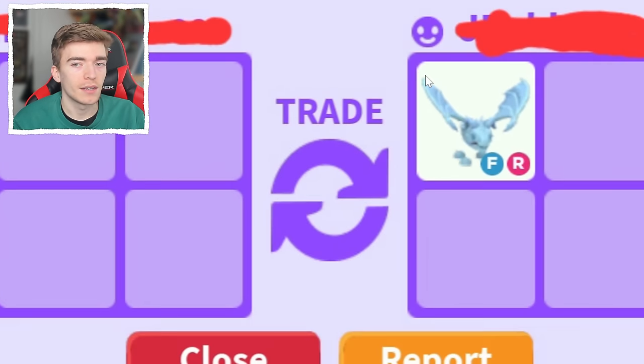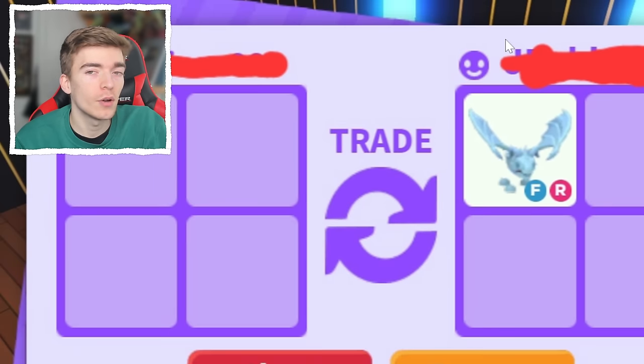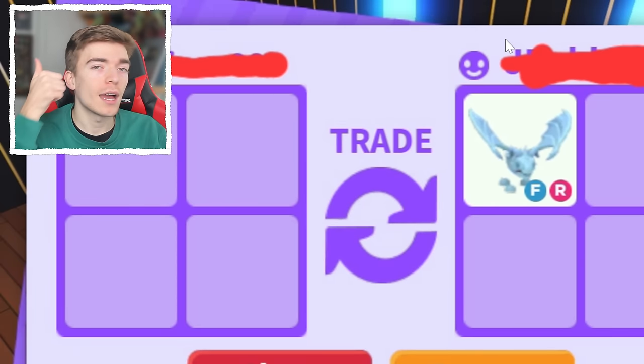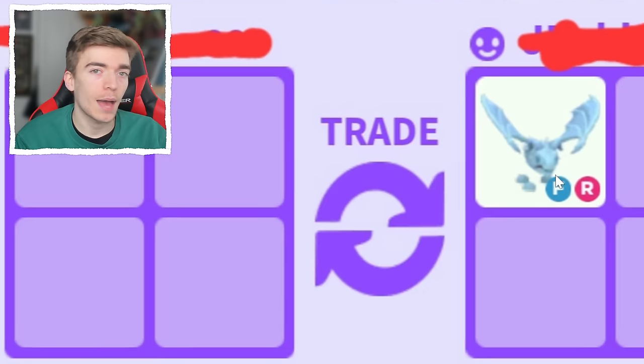A free frost dragon — it does say that it's from their friend, and they scribbled out their friend's name. So we have one of two options: they either scammed their friend or their friend borrowed it. Hopefully they didn't scam anybody.